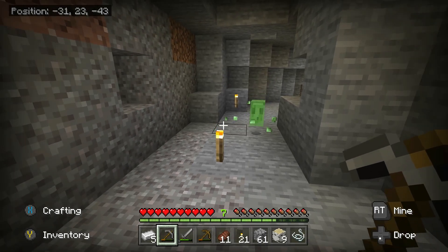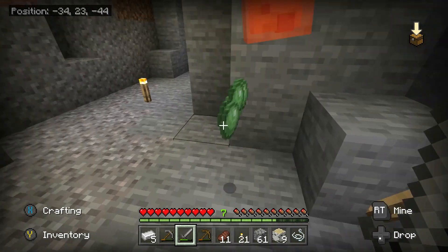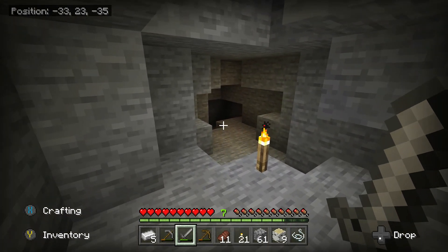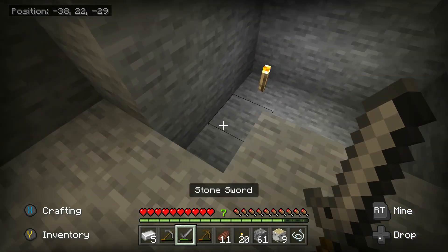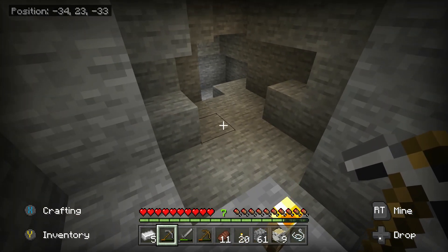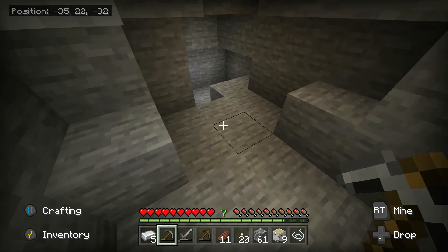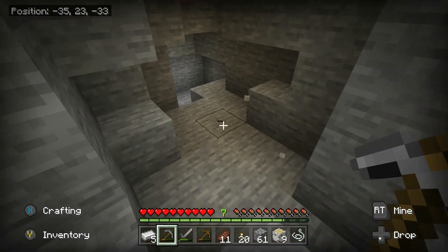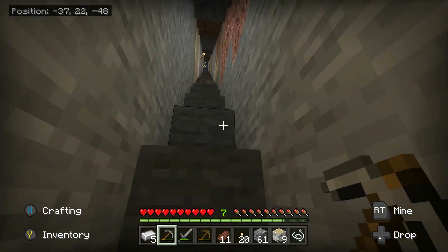I found a slime down here. I feel bad killing it. This must be a slime chunk — it's a dead end so there has to be one here. I wish I could see chunk borders. If anyone knows a way to see where chunk borders are, can you link me that? I'd like to find the exact spot so we can make a slime farm eventually. I'm going to head back up.